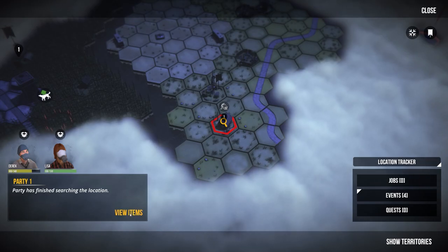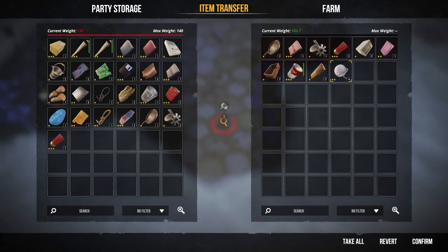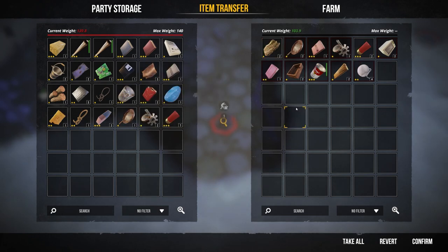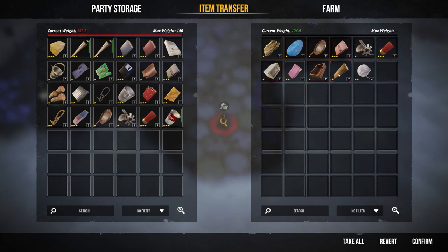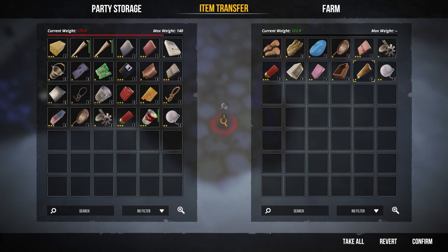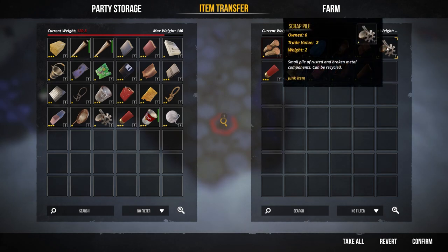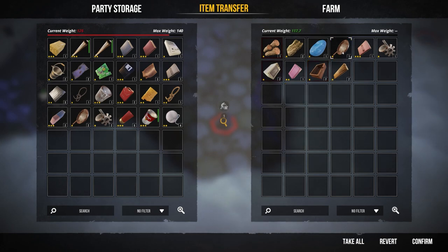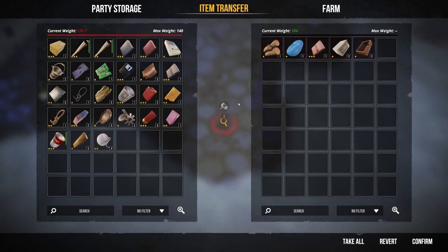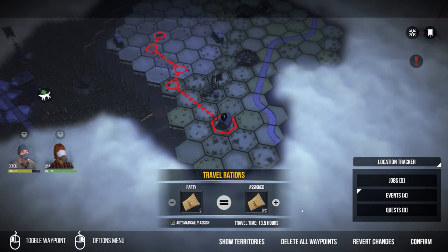We've finished searching the area. Viewing the items to take all - there are TVs, honey, oak bark, crafting ingredients. Putting wood back, taking food, baseball bats, canned food, wool, leather, paint cans, rusted and broken components, shotgun shells, frying pan, bark, and soap. We're pretty much at the max weight - confirming and heading back, though the route home is flagged as dangerous.